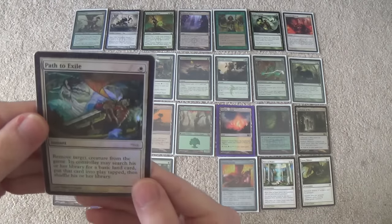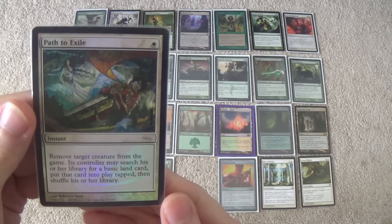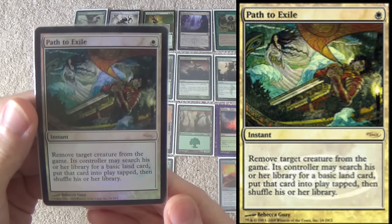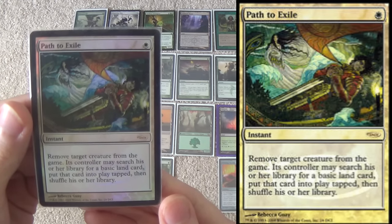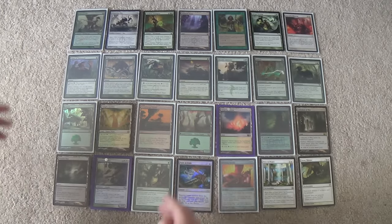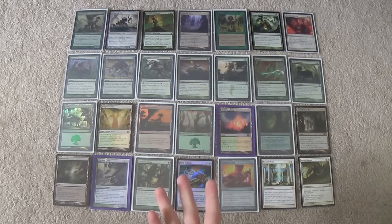A lot of Infect decks run Dismember, largely because of the mirror. It also helps against Melira and Spellskite. Path to Exile is a way to get out of those without being quite as feel-bad. I like playing Dismember when there's black — Golgari or Mono Black. I don't like it otherwise, because although it helps in the mirror, it doesn't help as much against Melira, which is a deck that can beat us — and Dismember always costs you four life. Path to Exile is also cheap at one mana, it exiles the creature — so screw you, Voice of Resurgence — and it doesn't require us to pay four life.